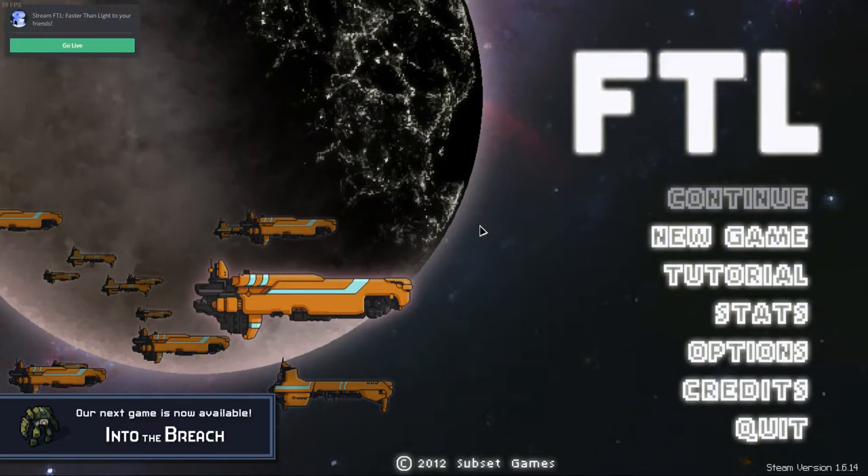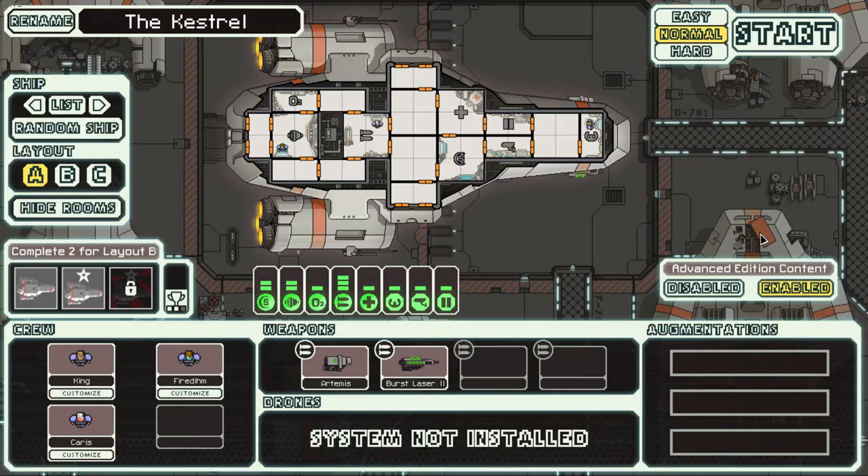I'm going to be doing a 2020 beginner's guide, tutorial and tips for FTL: Faster Than Light. This is one of my favorite games ever — it's a spaceship management crew combat roguelite. It's pretty overwhelming for a lot of new players when you first start, and it's pretty in-depth. I have about 200 hours in it on multiple different systems. It's on Steam, you should definitely check it out.